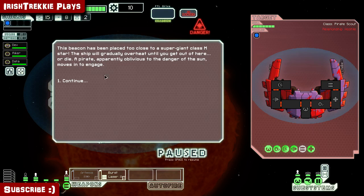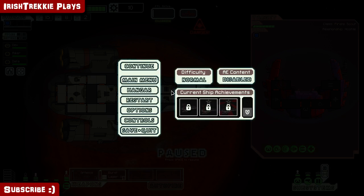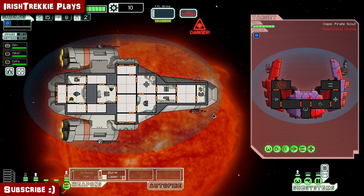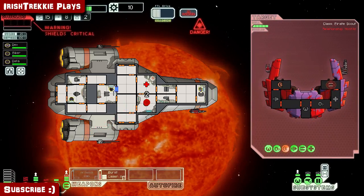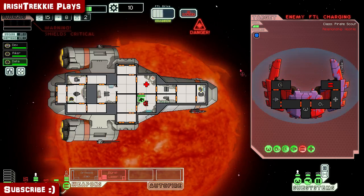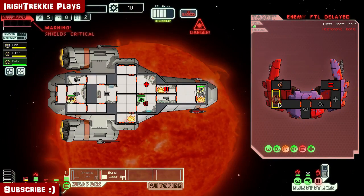Danger! The beacon has been placed too close to a supergiant class M star — the ship will gradually overheat. A pirate, apparently oblivious to the danger of the sun, moves in to engage. Let's try and take down the shields first. We need to repair — enemy ship here. I don't think so, buddy! Oh my god, get those shields up and run!